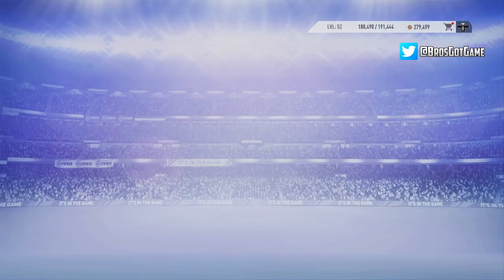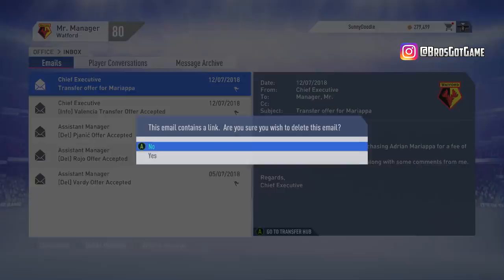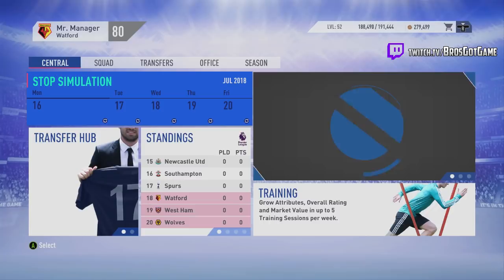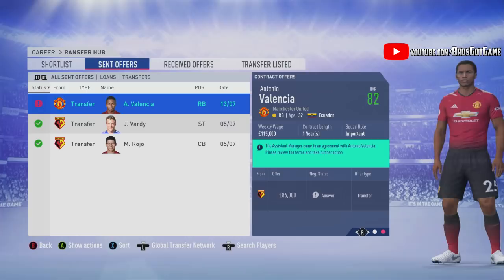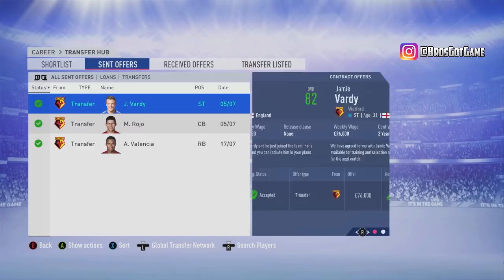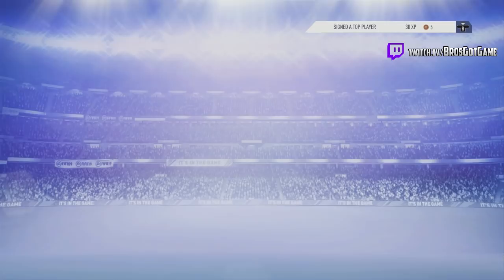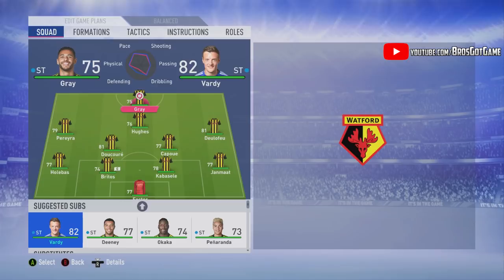We put out the contract for Valencia, simulated further, and you can see all of the offers get accepted for all of the players. Delegating contracts does take a couple of days — sometimes two, sometimes three or four. If you need the player straight away, negotiate manually; otherwise delegate and save on signing bonuses and appearance fees. All of these players have come in for around their valuation — a little bit above actual value but lower than the assistant coach's valuation, meaning we signed them cheap.